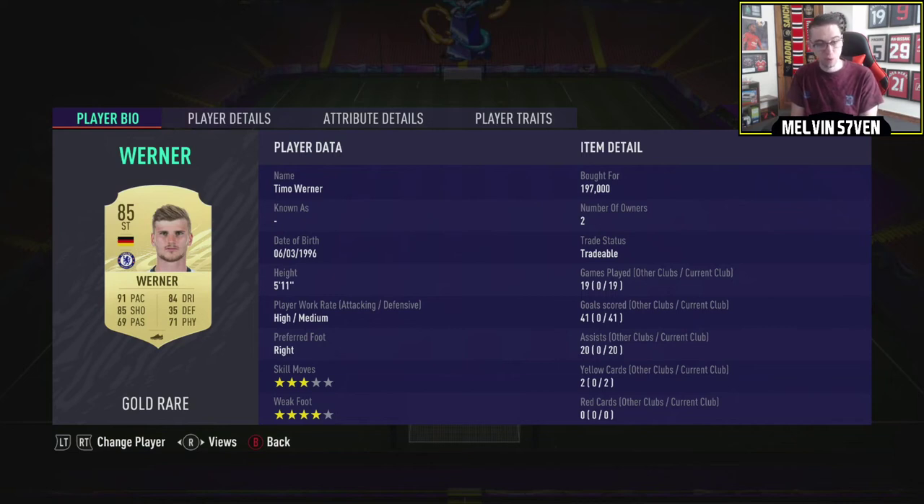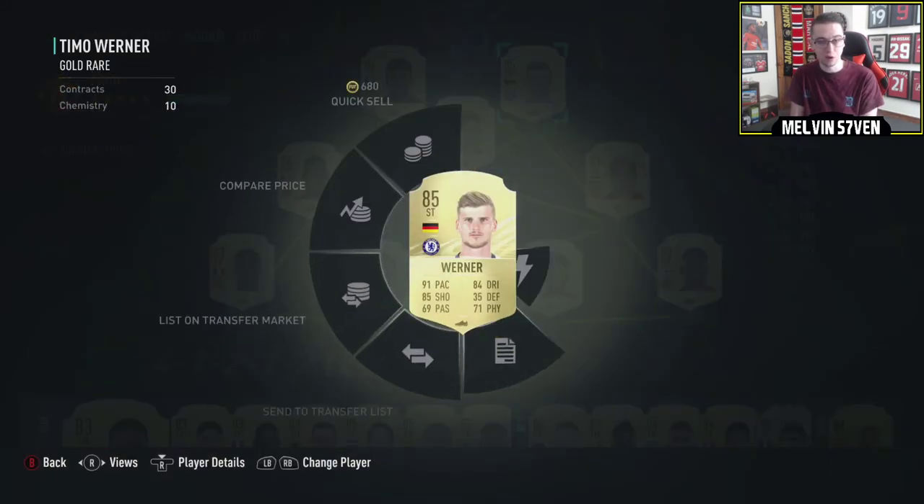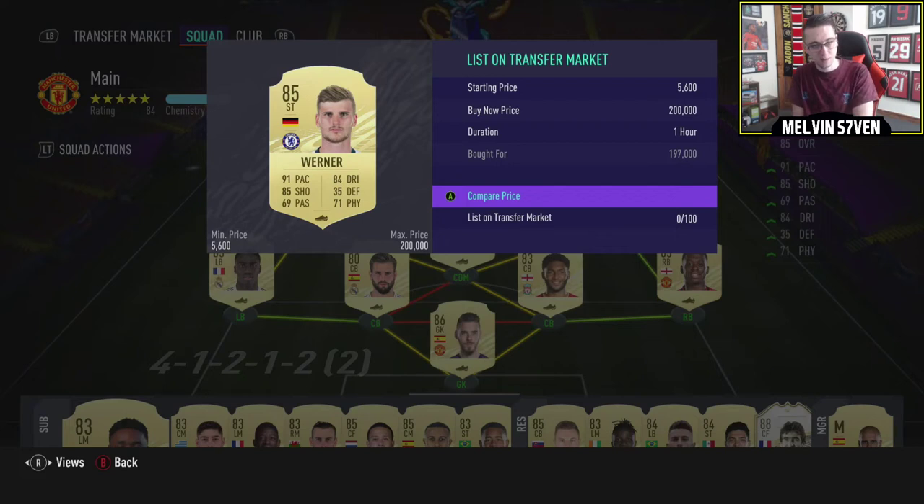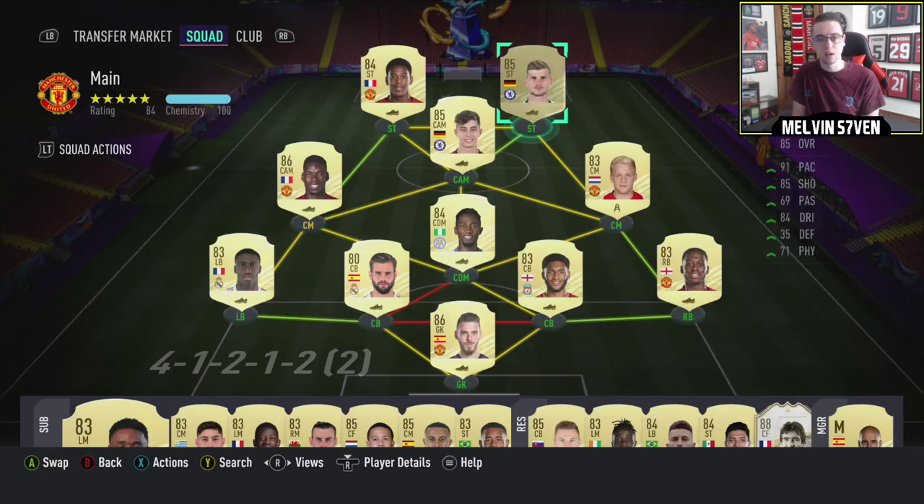And finally, Werner. Werner is another one — only 3-star skill moves but 4-star weak foot, mad pace, great dribbling, very good shooting, high/medium work rates, and he's almost 6-foot. He's just a phenomenon and he's capped at 200,000 coins — I managed to get one for 197k. I'd be surprised if he doesn't surpass 300k, maybe even 400k, when the game comes out. Other than Aubameyang, there really aren't any other pacey Premier League strikers better than him. Aguero's got a pace downgrade and Kane's quite slow, so Werner's going to be the go-to Premier League striker.